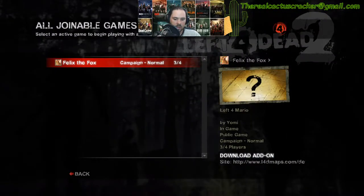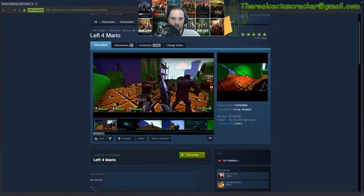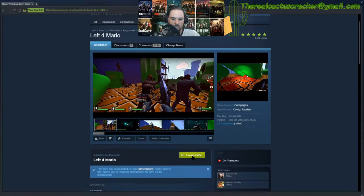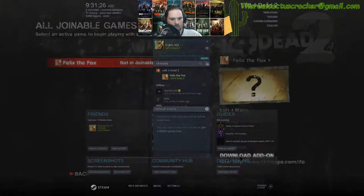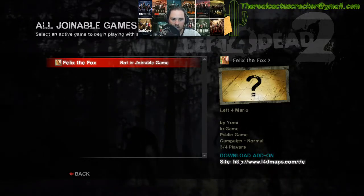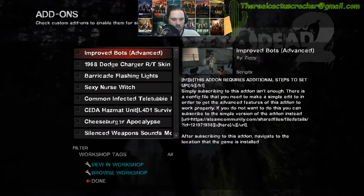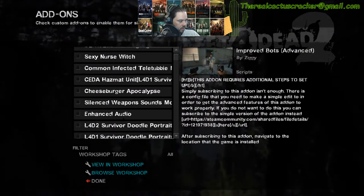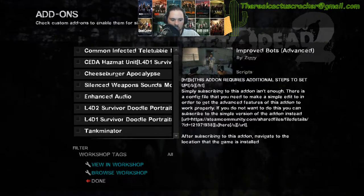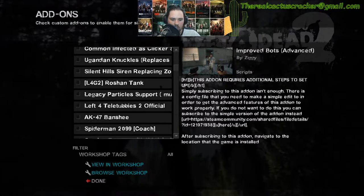Felix the Fox is playing. I've got to download the add-on — this is how you download an add-on right here. Left 4 Dead — subscribe, that's all you have to do. Then you go to add-ons. It may still be downloading, I really don't know. I don't see Steam doing anything, so let's try something different.